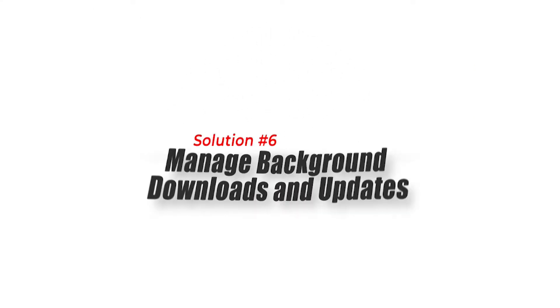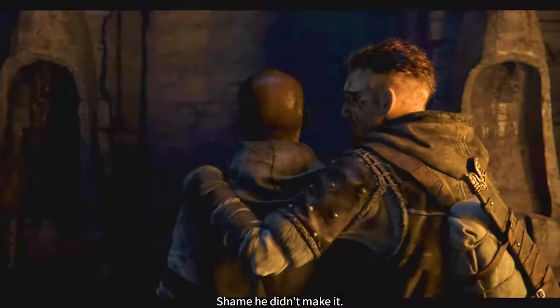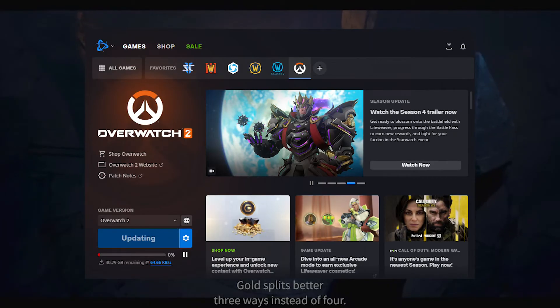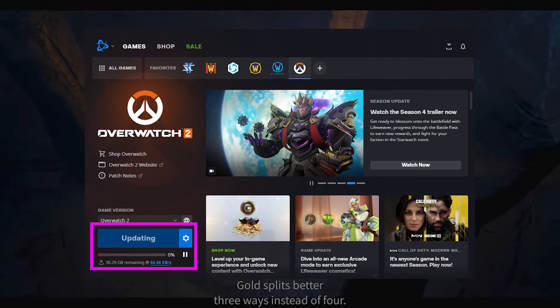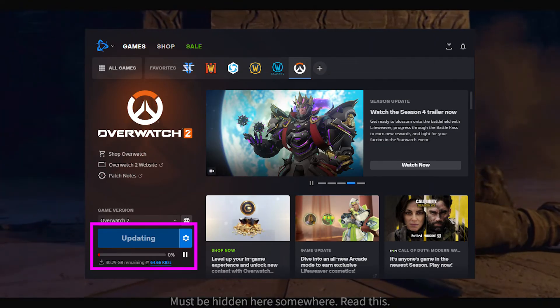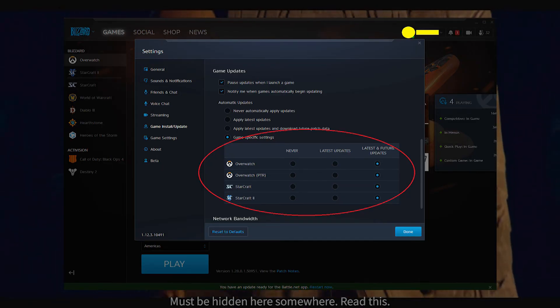Solution 6: Manage Background Downloads and Updates. Managing background downloads and updates can help fix the high CPU usage problem in Diablo 4. Steps include: check for any ongoing downloads or updates; pause or schedule these activities to occur during non-gaming hours; and ensure that automatic updates are disabled during your gameplay sessions.